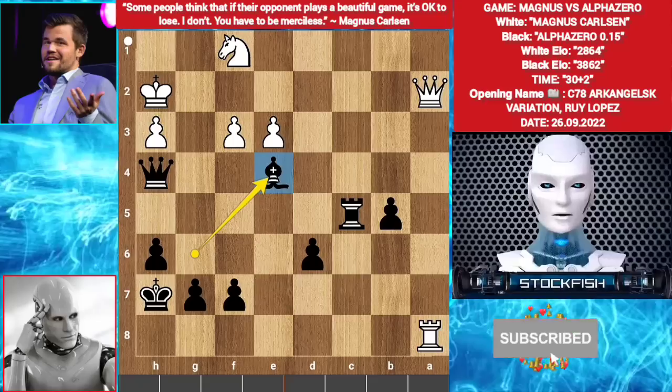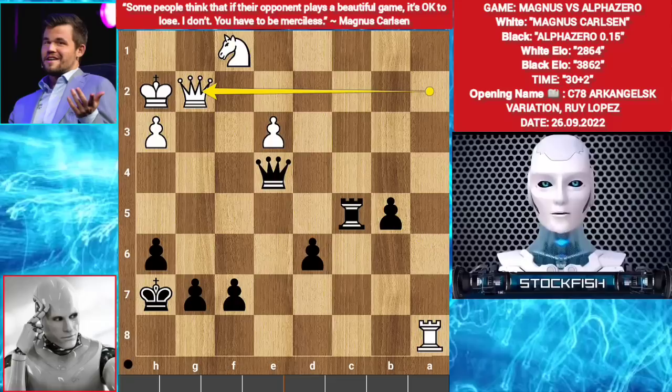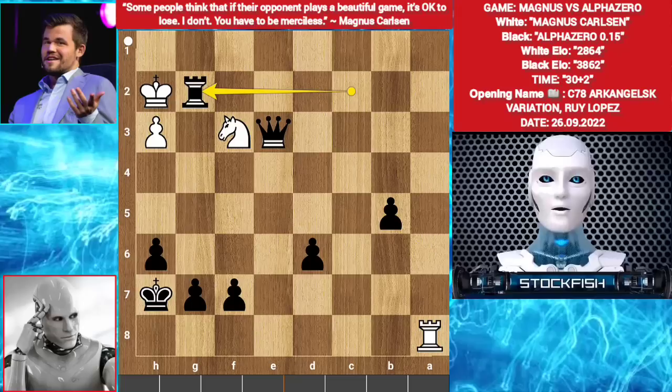f takes e4. Queen takes e4. Black is threatening rook c2 check, and if the queen moves away the rook will lose its guard. So queen g2 by Magnus. Rook c2. Knight d2. Queen e3, targeting the knight and the queen — it's a multi-layer tactic. So knight f3. Rook takes g2 check. In this position Magnus Carlsen resigned.